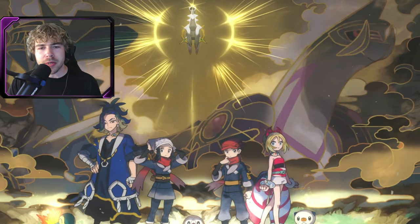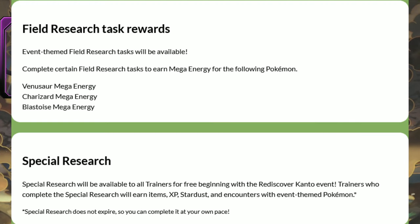Field research task rewards include Mega Energy for Venusaur, Charizard, and Blastoise. I was hoping for some pokemon encounters too, but it is just going to be Mega Energy for those Megas. There will also be a free special research that gives you some items, XP, Stardust, and some Kanto pokemon encounters.